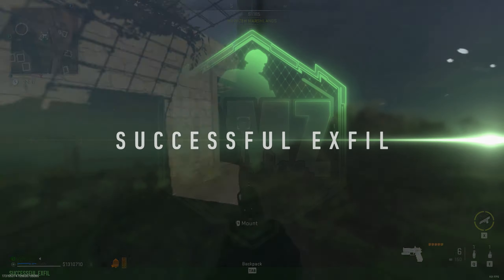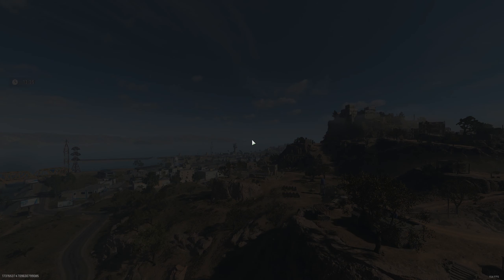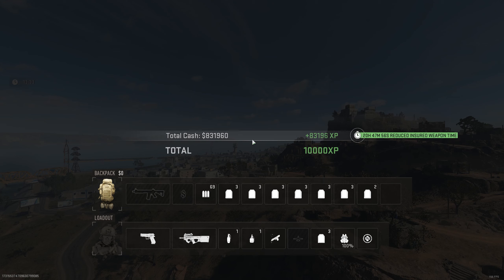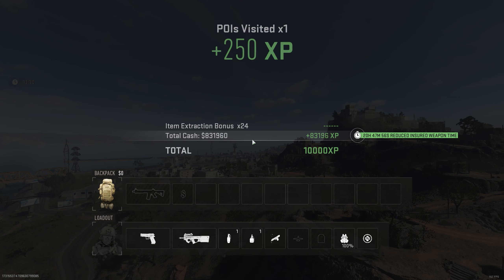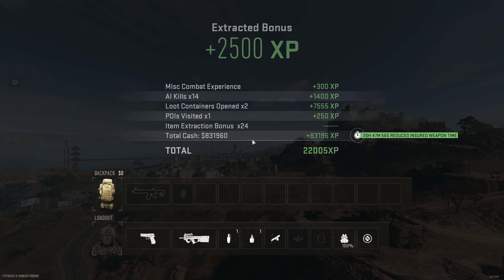So if you're looking for player levels, what you need to do is just extract with as much money as possible — that will give you the most player levels but it does not give you weapon XP. If you do want weapon XP then you're gonna need to go to a buy station and just spam the buy button on armor plates or ammunition boxes.